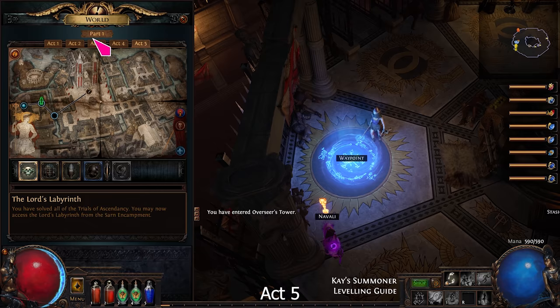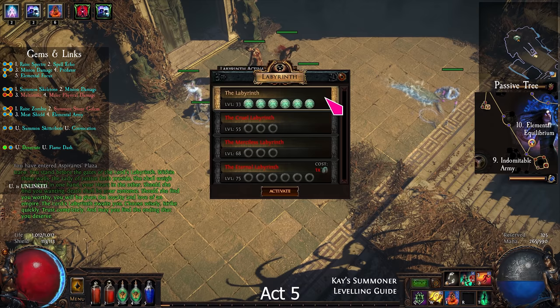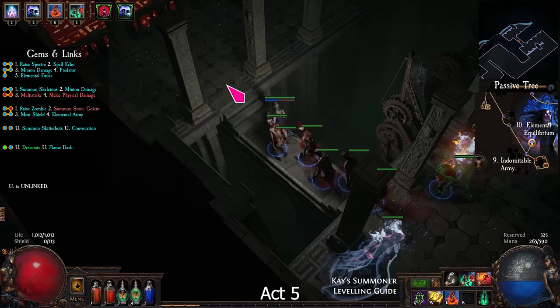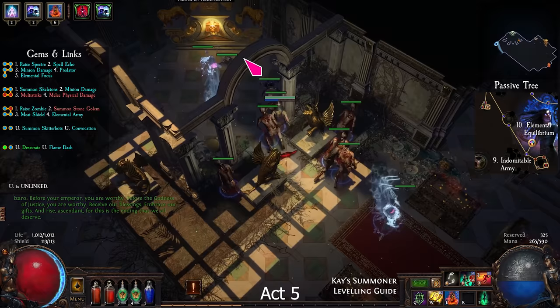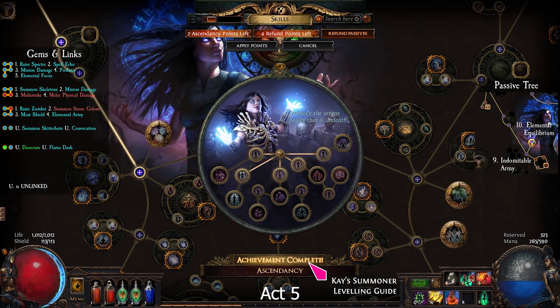Go to Act 3, Sarn, and click on the Ascendancy plug. Select Labyrinth and activate it. The Labyrinth is a giant maze filled with the traps you experienced in the trials. After you kill the boss at the end, you can use the Altar of Ascendancy to become a Necromancer. For the Ascendancy passive, choose Mindless Aggression.